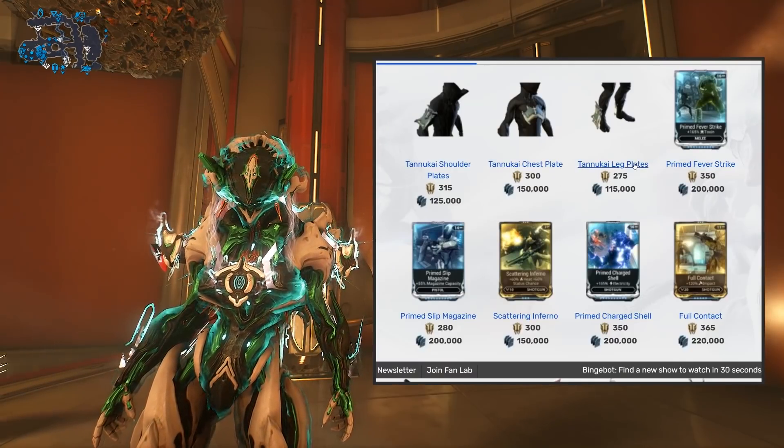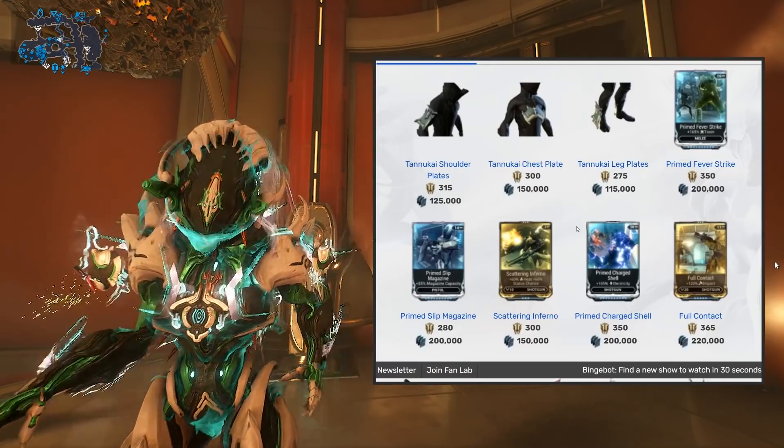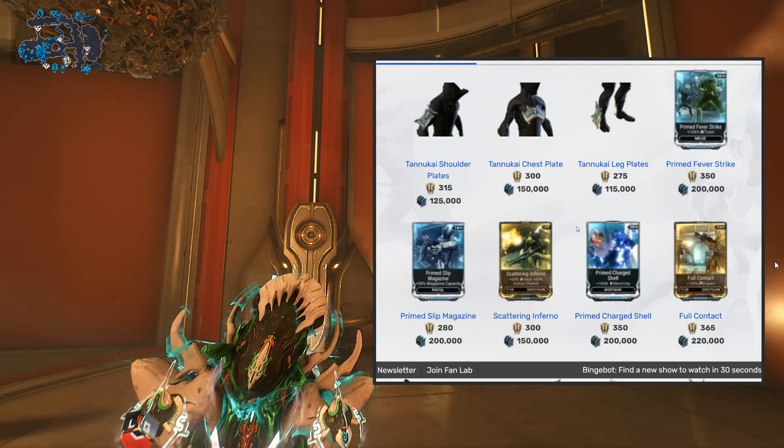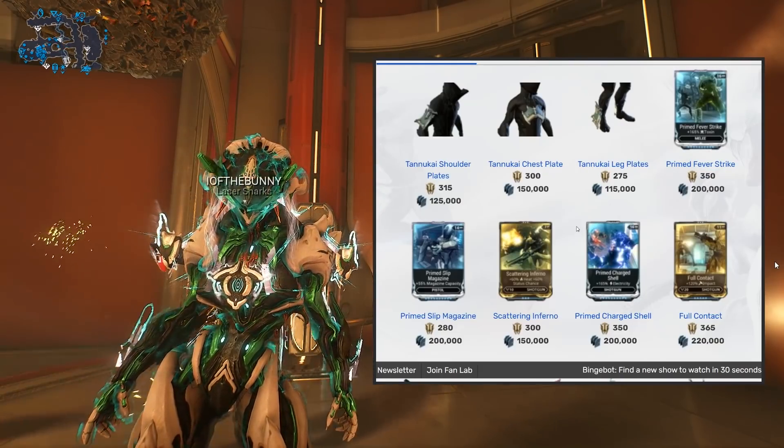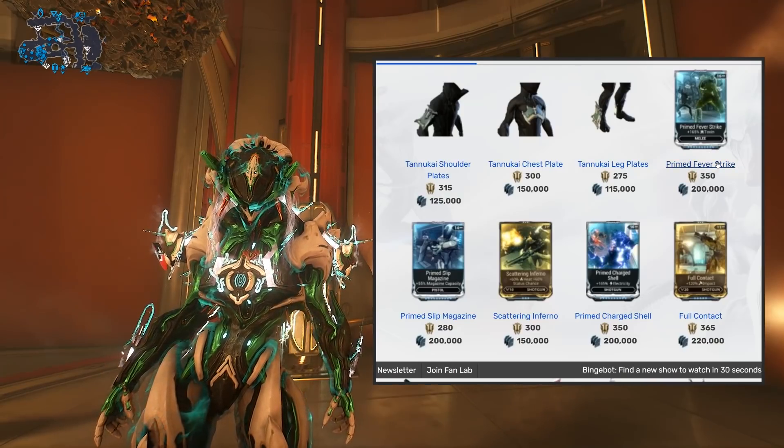Let's hop over to console. The brand new items for console are the Tanukai shoulder plates, chest plate, and leg plates — the full armor set. While this is not the first time they appear in the game, I do believe it's the first time you can get them from Baro over on console. We also got Prime Fever Strike — prior-one on this one, toxin for your melee weapons.